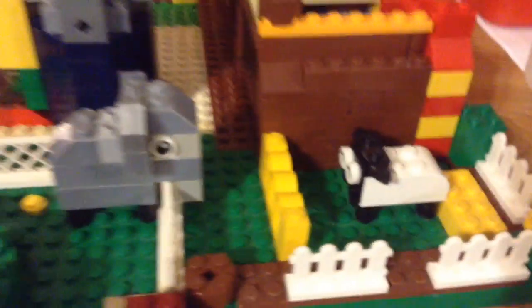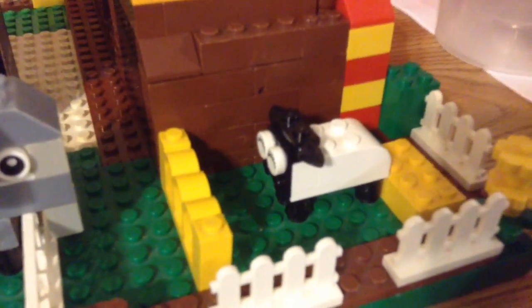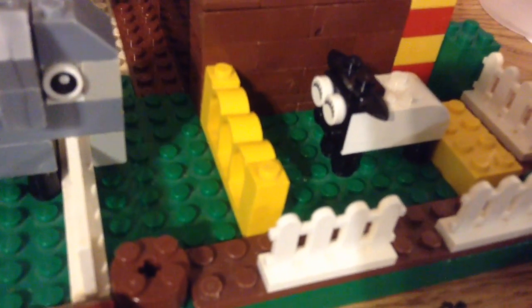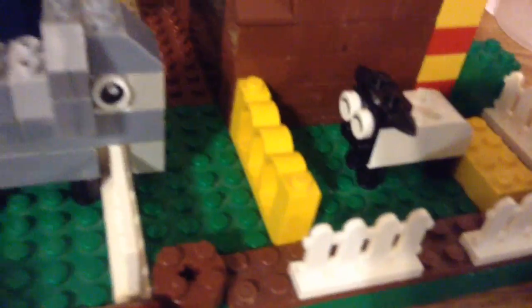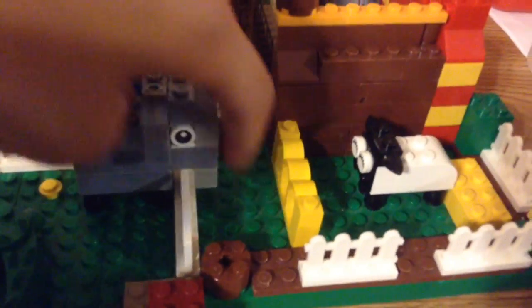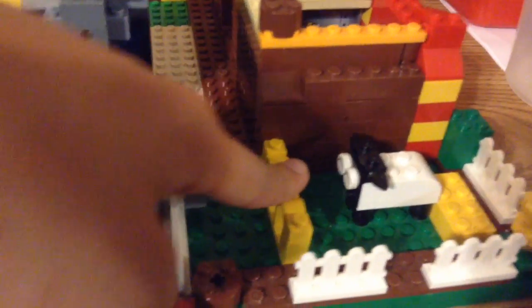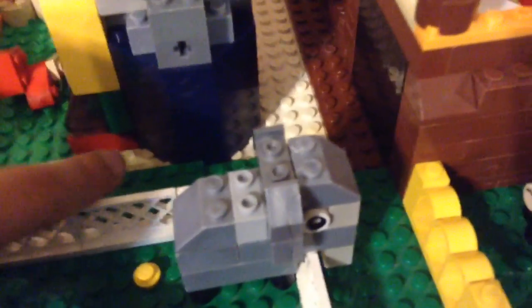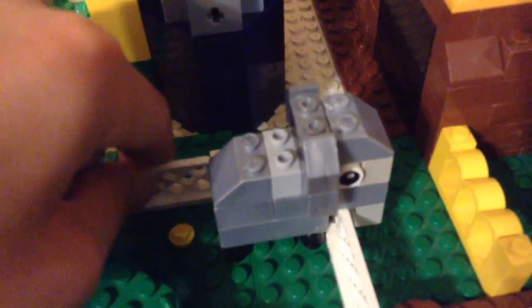Right in front here is the mini sheep area. I just have one sheep and some food at the back with a yellow fence. I've got a little path so people can see it, since I didn't have a lot of space or leftover pieces. I used this kind of fence for these animals — it looks better.